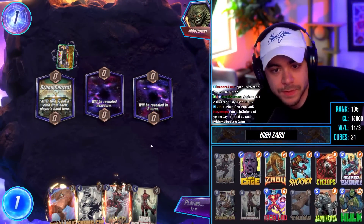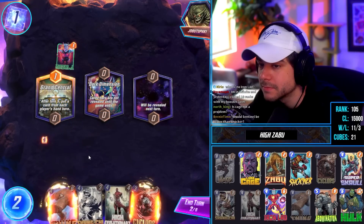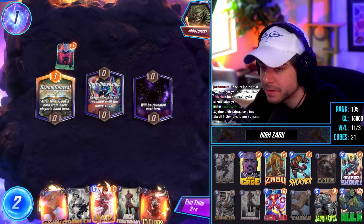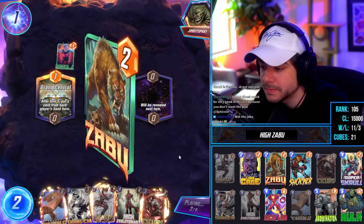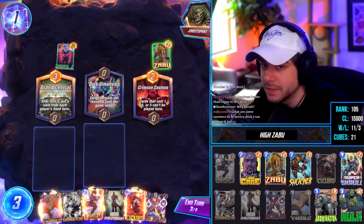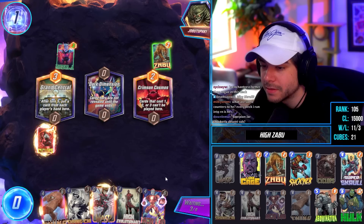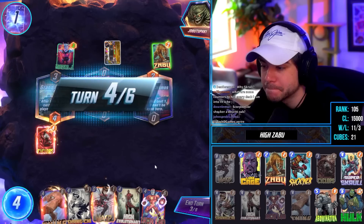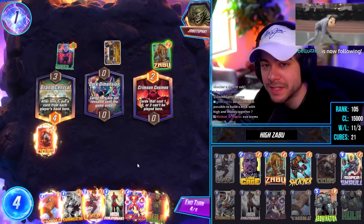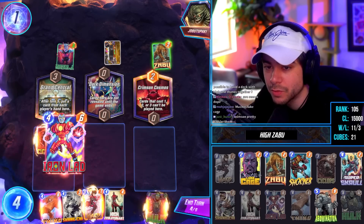If you have no Iron Lad, put Enchantress — Enchantress might be better than Iron Lad. I'll just Wasp left now, might wait for another card to try and hit two. Hazmat better than Scroll? Not necessarily — you could try Hazmat, I'm not a big fan. Scorpion for Shocker — decent sub, not bad. I assume most people have Shocker, but Scorpion could discount your A-Bomb, so that's pretty good. This deck: Luke, Zabu, Shocker, Scroll, A-Bomb.